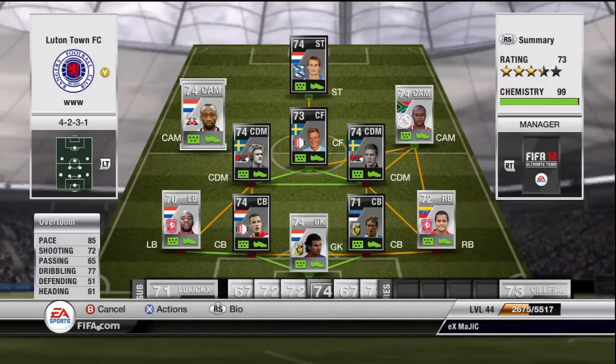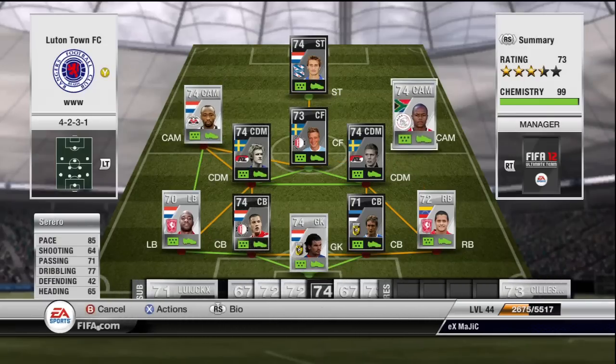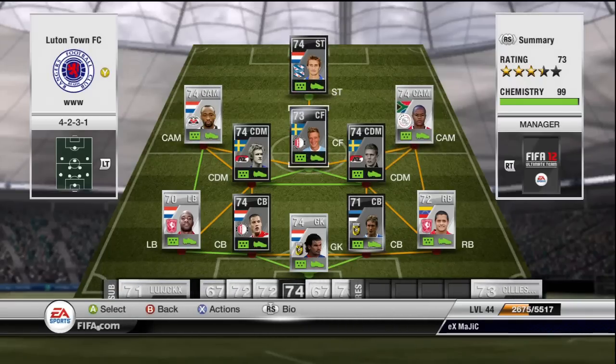At centre attacking mid we have Overtume. He has 85 pace and 72 shooting — he really is an immense centre attacking mid. The other centre attacking mid is Cerro Rio, who was in my South African squad builder. I definitely prefer him at centre attacking mid where he can really use his pace and four-star skill moves.